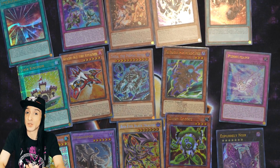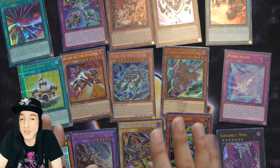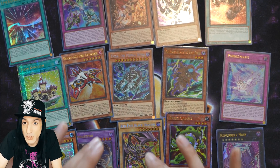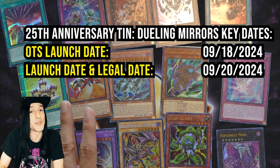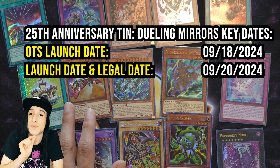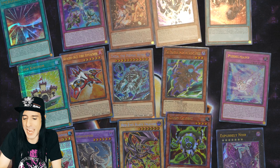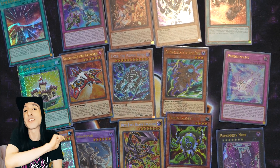Before I freak out and get all these cards into sleeves — let's recap. You get three mega packs in each of these tins with really cool rarities throughout, including reprints as well as some brand new cards exclusive to this tin. These cards come out September 20th everywhere, but you can get them a little earlier at your official tournament store on September 18th. I know what I'm doing on September 18th! Thanks as always for watching — we'll see you in the next one. Take care!